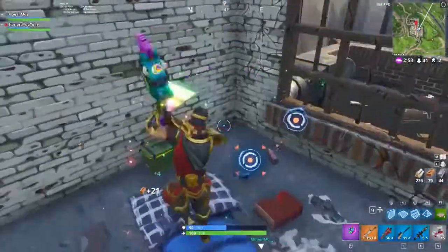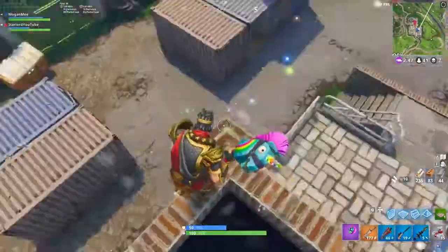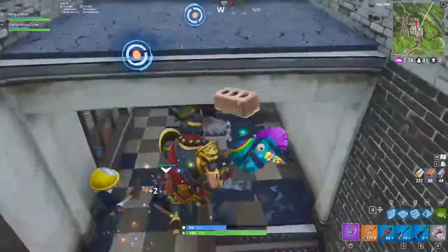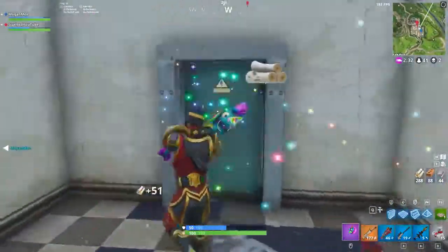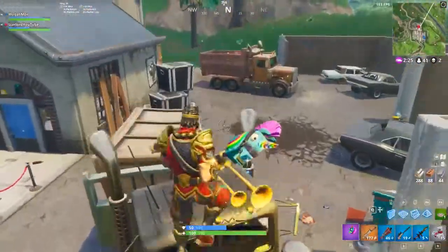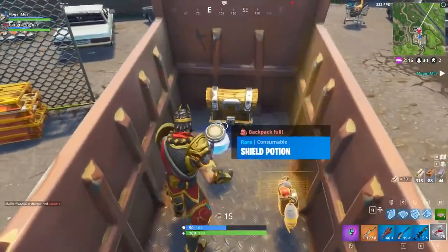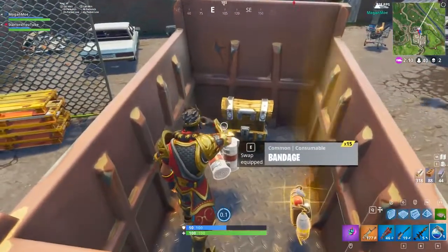Luckily, Epic actually removed the item from the game, stating that it was just a placeholder until they finalized the design of the actual Eye of the Storm backpack. It's actually good that they did that — I understand they do need placeholders sometimes, and it got leaked before it was meant to go out. Epic understood everyone's frustration, and it's safe to say we may still be getting those founders items in the future.